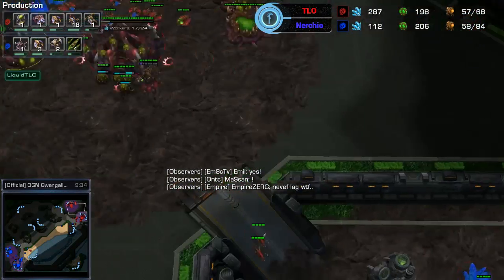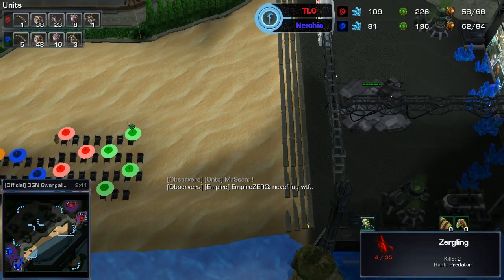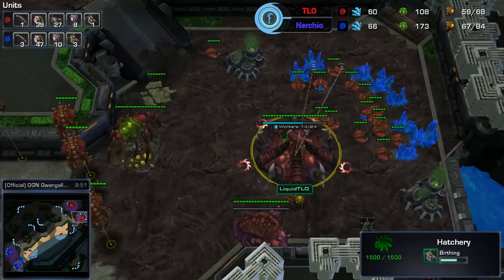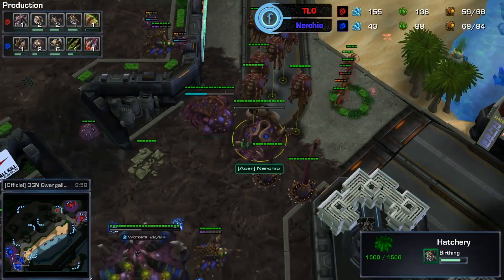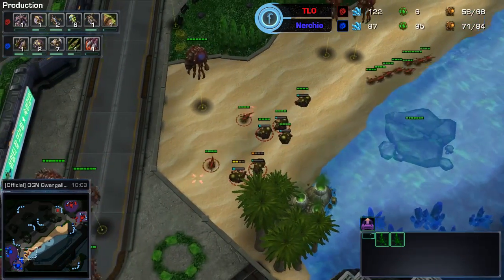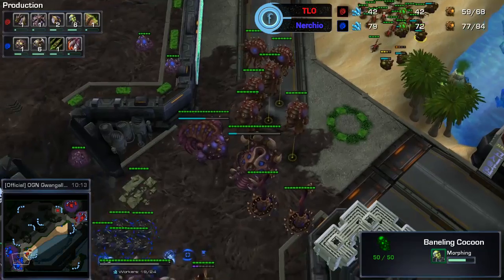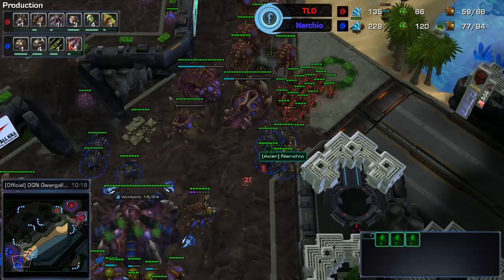Let's look at the drone counts — 48 drones for Nurchio, compared to just 39 for TLO. TLO is also rebuilding a queen so his production is going to be very slow and he won't have much larva. There's already roaches coming out for Nurchio. He's got two spine crawlers at the front. TLO looks frustrated — possibly by a lag spike — and is droning behind this, so this is just a little pressure.